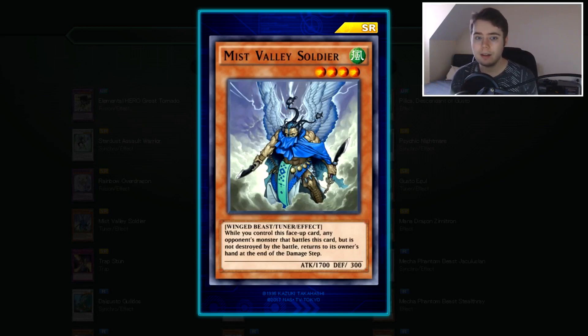Then we have Mist Valley Soldier, which I talked about a bit earlier. It's a level 4 Wind Winged Beast Tuner with 1700 attack and 300 defense. This is our first good level 4 Tuner, which is kind of crazy — now you can go into things like Stardust Dragon very, very easily. Running a Dynotherium Synchro build, you can special summon Dynotherium and summon Mist Valley Soldier for a level 8 on board for free. If you have Junk Forward, special summon it and summon Valley Soldier for a level 7 for free very easily. While you control this face-up, any opponent's monster that battles this card but isn't destroyed returns to the owner's hand at the end of the damage step. I'm not sure how useful that will be, but it's a great generic level 4 Tuner.